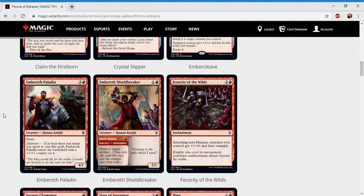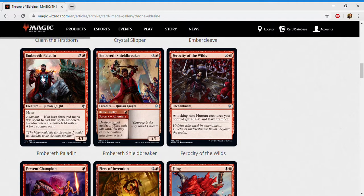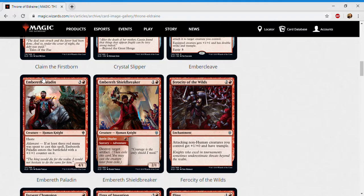Next up is Embereth Shieldbreaker — one and a red for a creature human knight at uncommon. The creature half is a vanilla two-one, and the adventure half, Battle Display, is one red for a sorcery that destroys target artifact. Two mediocre cards stapled together, but incidental artifact hate in your main deck is really nice — especially in the knight deck, clearing annoying legendary artifacts for only one red. It's a two-one for two and it's a knight, so I give it a C plus.